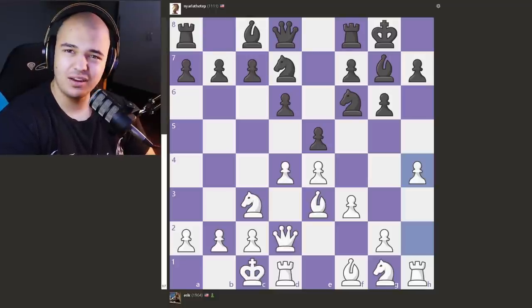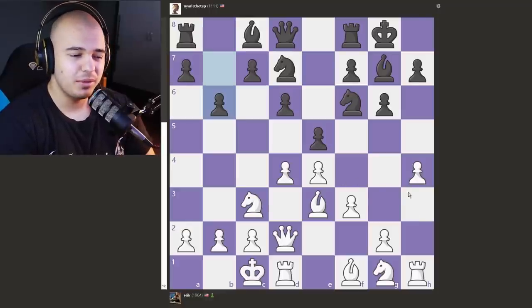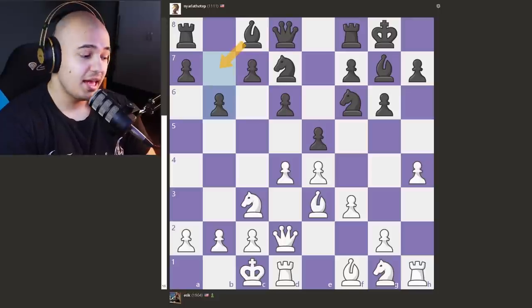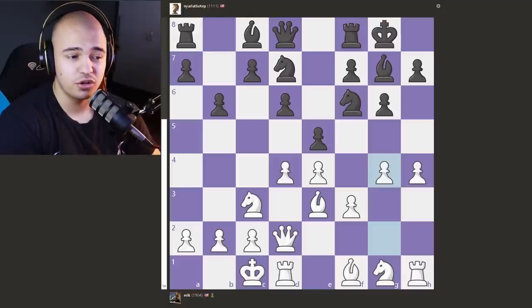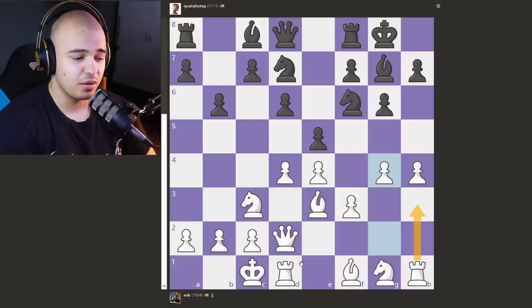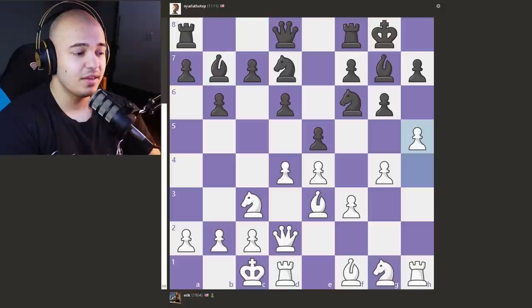Now Black plays a kind of weird move — B6. The point is you want to put the Bishop on another fianchetto, another long diagonal. But I think Black is just underestimating how good this attack is, and this move is just missing the point. Stockfish agrees. Because we get immediately G4 — Eric just wants to attack. He sees that he can push those pawns and those pieces have nowhere to go, so he just goes for it: H4, G4, H5. You have a Rook there, probably another Rook there. The Queen and the Bishop have a battery — it's just a super strong attack.